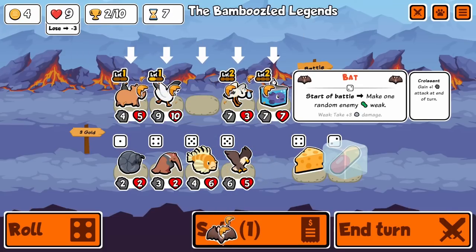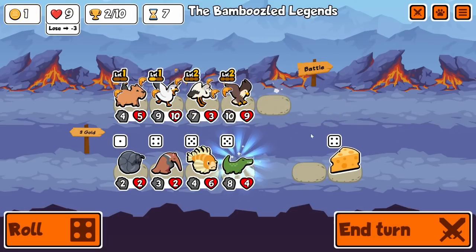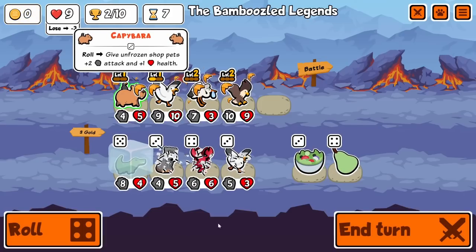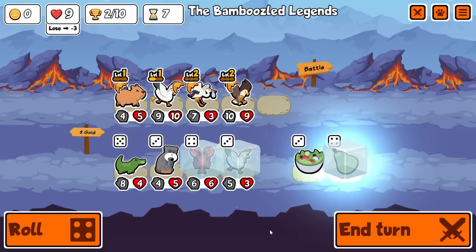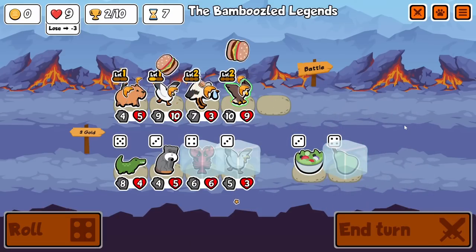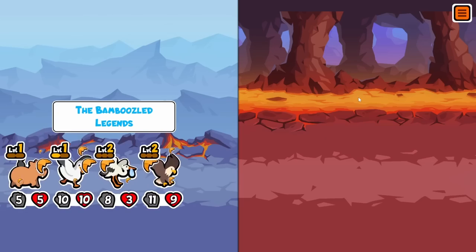Here we are on turn seven. Start selling some stuff off, get an immediate level two eagle because I had a level two blobfish to begin with. Now we're really really strong here and I'll be able to get a level two seagull, and then I can get croissant on twice as many pets — well, that'll be the day.